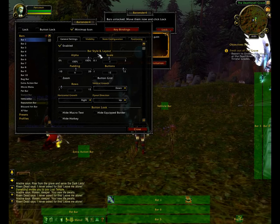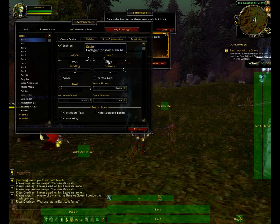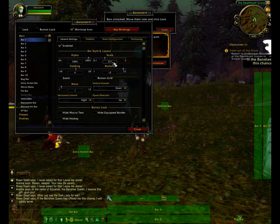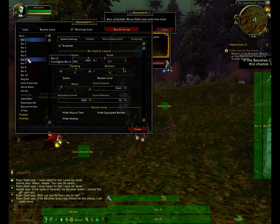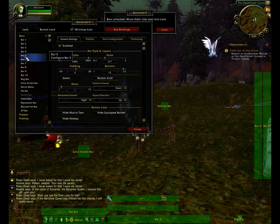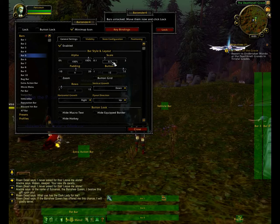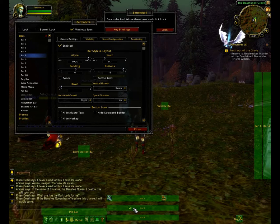So if you click on bar 1, which is your top one, you can see there's a scale slider. If you slide that down to 0.7, that is about the perfect size you'll need. I know it seems small, but you'll get used to it. Click on bar 6, type in 0.7, push enter, and that reduces that one. Click on bar 5 on the left menu, put 0.7 in there, and press enter. And that resizes all of them to a nice good size.